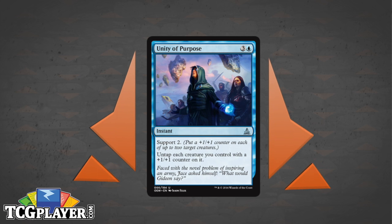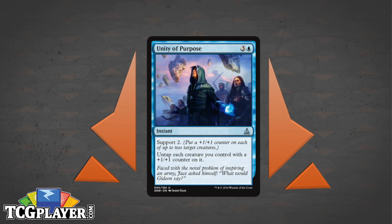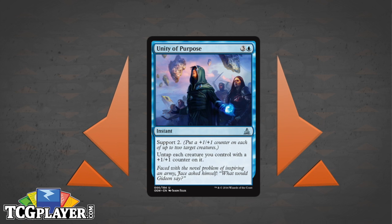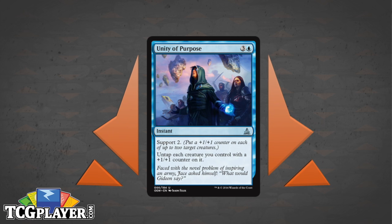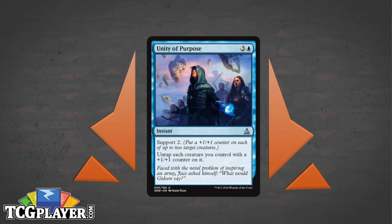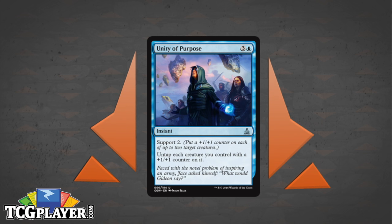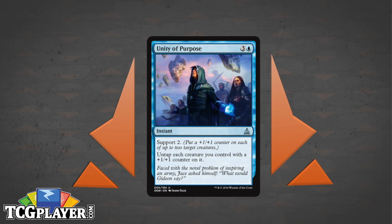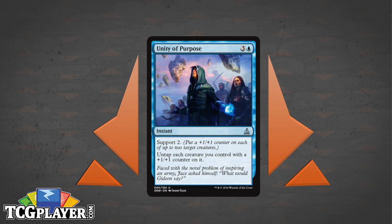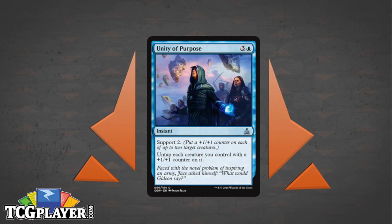Speaking of purpose — how about Unity of Purpose? It's three and a blue for an instant: gives you Support 2, and then it untaps each of your creatures with a +1/+1 counter on it. It doesn't matter where those counters came from. Awakened Lands are great targets for this. It also plays really well with past mechanics like Graft, Outlast, Megamorph, Evolve, Heroic, Unleash, and Undying. There are a ton of ways to put +1/+1 counters on things, so getting your whole team untapped at instant speed could be a nice trick for something like a Simic deck.